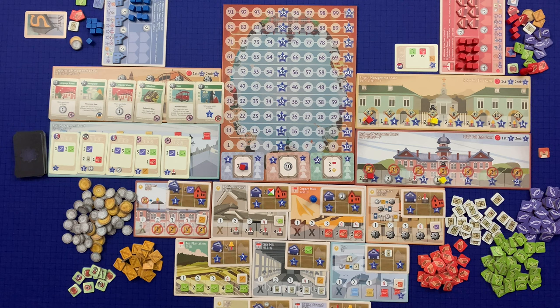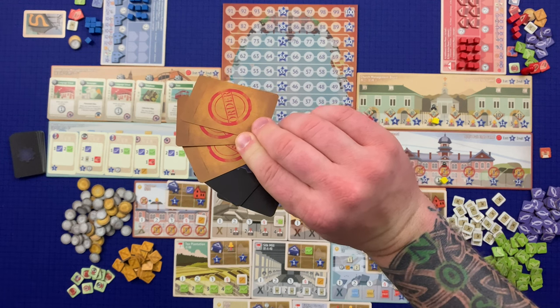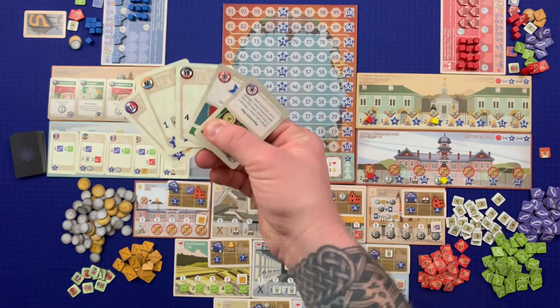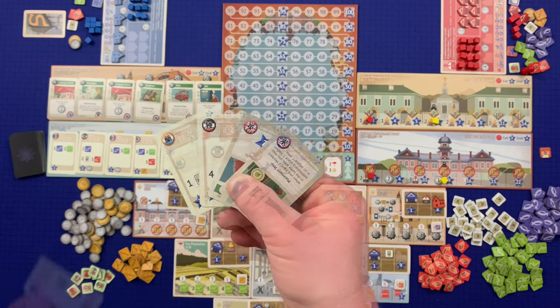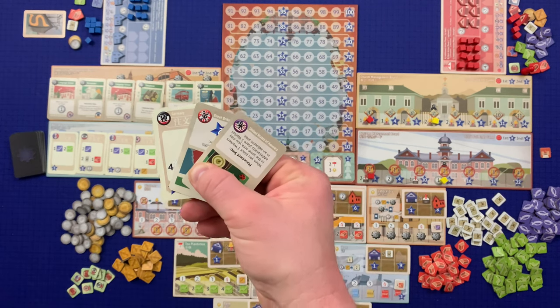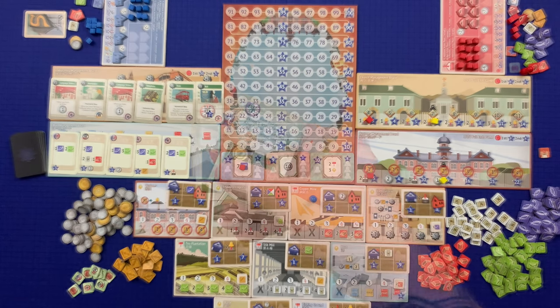In the case of a tie for industry value, the tied player closest clockwise to the start player wins the tie — if the start player was part of the tie, they win it. All unfulfilled order cards are returned to the box. Each player then looks at the number of different country icons they have from their tech cards and completed order cards, breaking them into sets — one icon may only be used once per set. A set of five different countries (France, Netherlands, Germany, Great Britain, and United States) is worth 12 victory points; four icons is worth eight; three is worth four; and two is worth two.